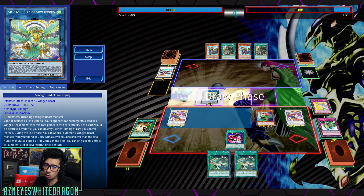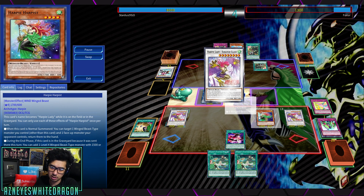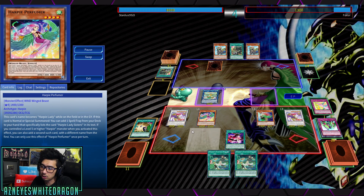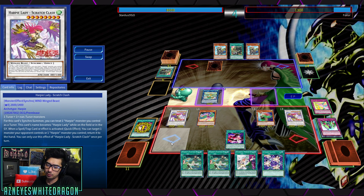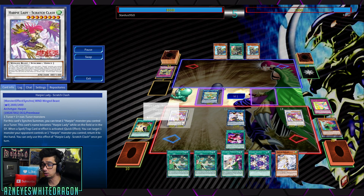We've also got the Samort Bird of Sovereignty, which is quite great because it allows you to go for Harpist, and then during the end phase, if it's sent there, you can go ahead and search out and go for some more plays. But pretty much, this is just an additional one disruption. At the end of the day, are Harpies going to be competitive because of this new card? I don't think so with this card alone.